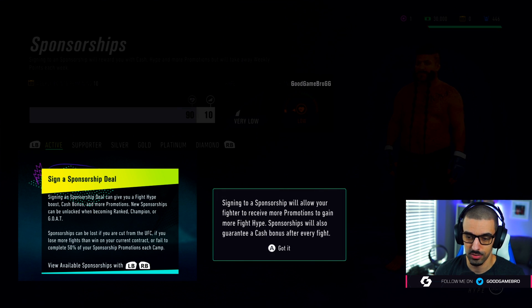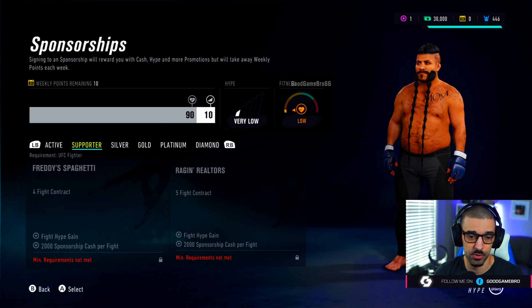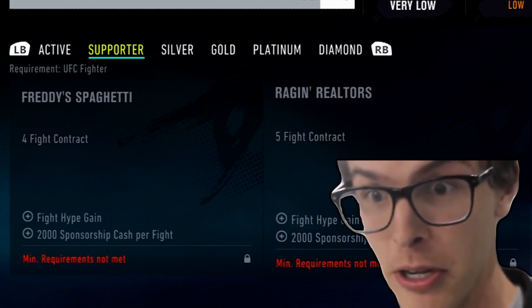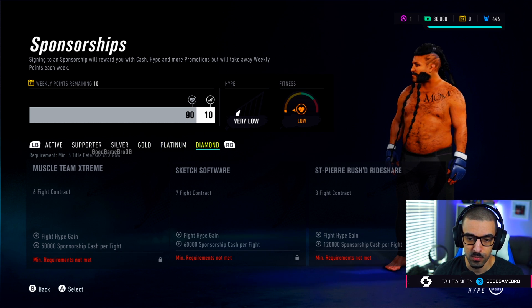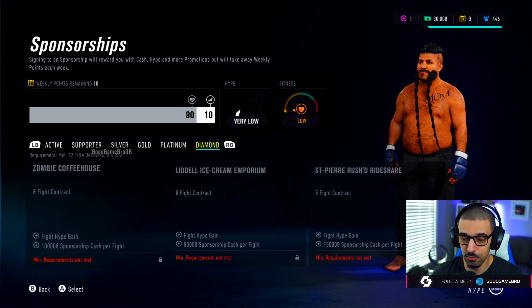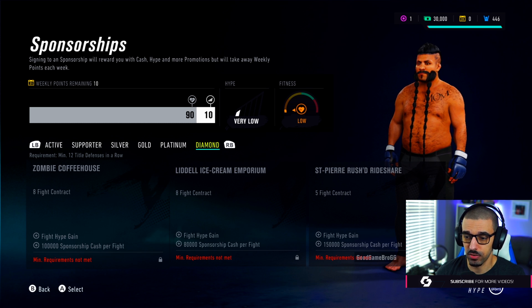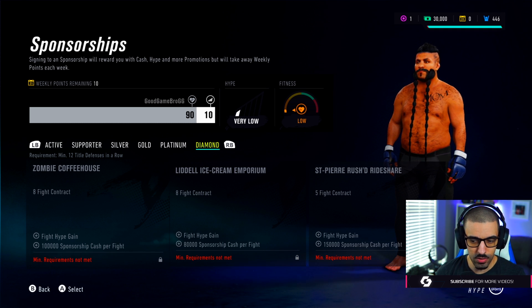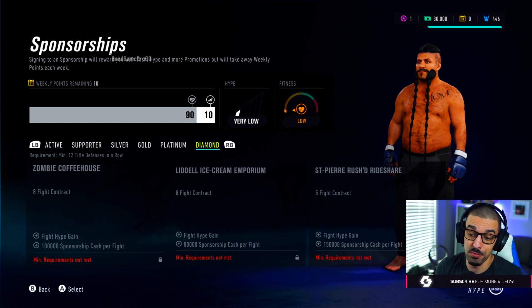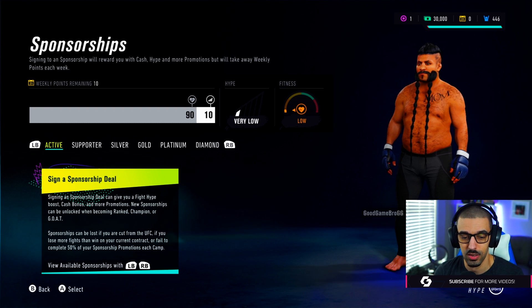Who wants to sign our guy? There are sponsorships — guaranteed cash bonus after every fight. There are active ones: Spaghetti Raging Realtors. There are different tiers with requirements you have to meet for each one. The top one looks like for Diamond St. Pierre Rush Rideshare. I think that's $150,000 per fight — pretty sick. But right now no one wants to be our sponsor.